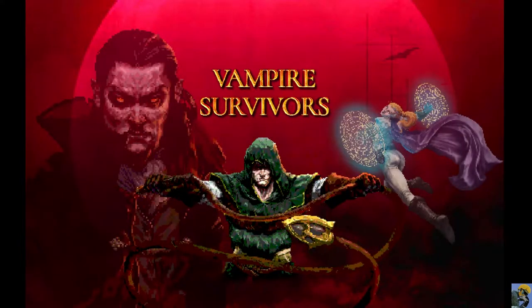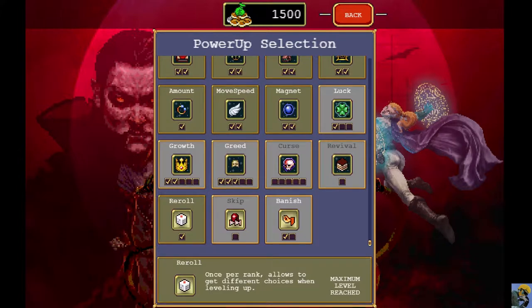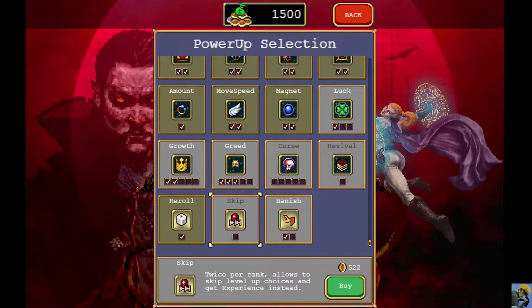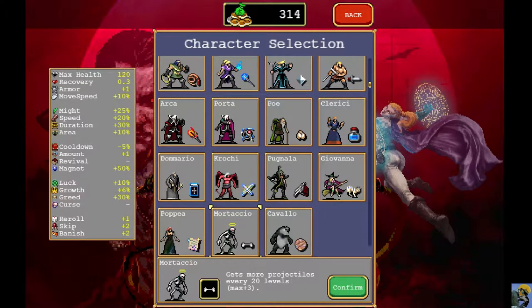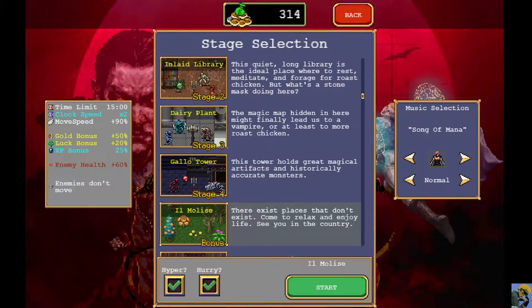There's something you get for doing the bonus features — I don't know what that would do for you. The Skip allows you to skip level-up choices and get experience instead, to just level up further. That's interesting — maybe that's good. We'll take it and another Banish. Let's try a different level. Does any character start with the Axe? We'll use this guy again and go to the Moon Glow.